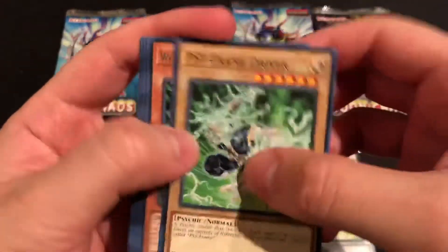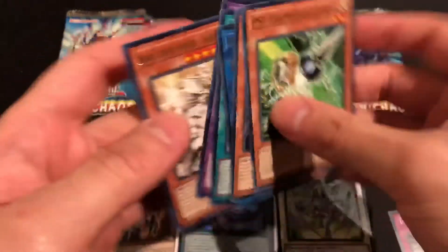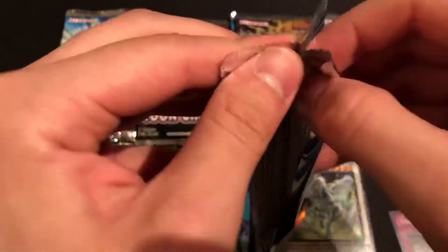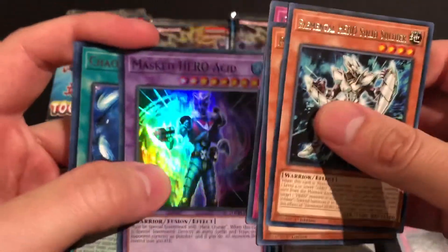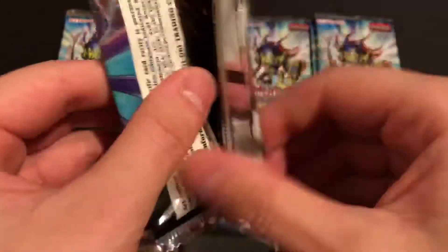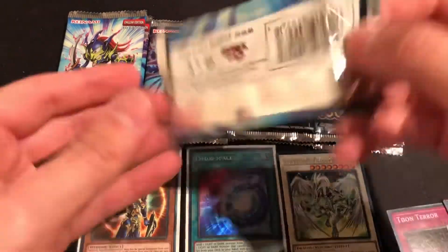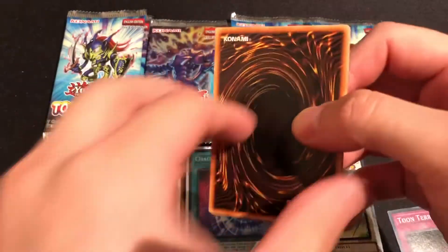Just gonna get two ultras — that's all I want. Fret Furmeister here. Toon Harpy — cool, another Toon. I decided to do this not just because I was triggered, but in my previous video I pulled the Toon Kingdom with more Toon cards, so I got into the Toon fever and decided to buy more of these just to test my luck. And well, I'm glad I did. Channel Chaos — wow. If that's the only valuable card I got in these blister packs I won't be too upset because I made my money back, but I'd really like at least one more ultra.